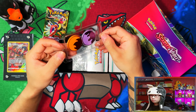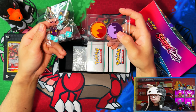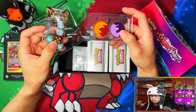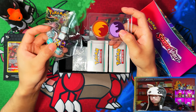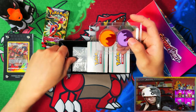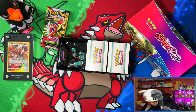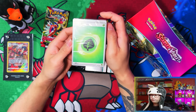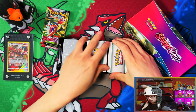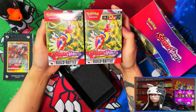You get the condition markers and the damaging dice counters. In the ETBs, depending on which one you get, you either get a red or scarlet dice or a violet dice. Then you get your thick stack of energies and your two building battle kits.